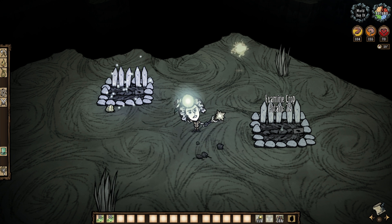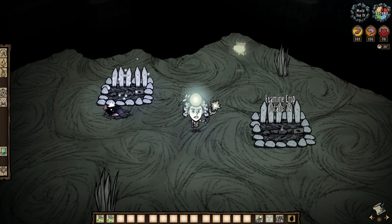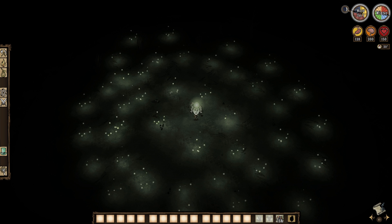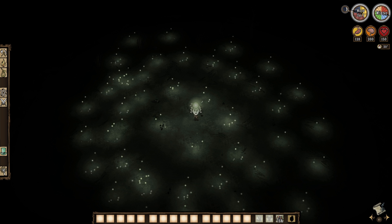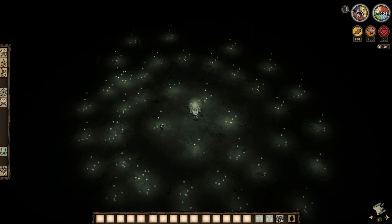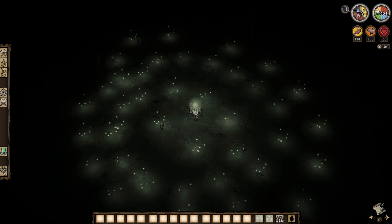For Don't Starve Together players, the Dwarf Star that comes from the Starcaller staff does count as natural light — make note of that. And there you have it, everyone: a light shine on the fireflies of Don't Starve Together. Pretty darn useful buggers if you work with them. Thanks for watching, folks. Well wishes to all, and I'll see you in the next one.